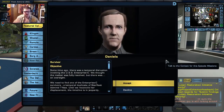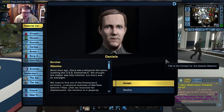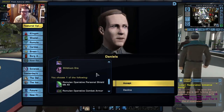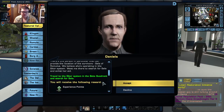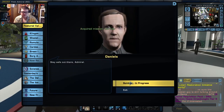Some time ago there was a temporal disruption involving the USS Enterprise-C. We thought the matter was fully resolved, but there was an oversight. We need to find one of the Enterprise-C survivors — a temporal duplicate of Starfleet Admiral Tanay. Until we reconcile her displacement, the timeline is in jeopardy. There's one person in particular that can provide the location of the survivors: Sela of Romulus. We believe she's operating in the Scytor system. Meet me there to search for Sela and enlist her aid. Stay safe out there.